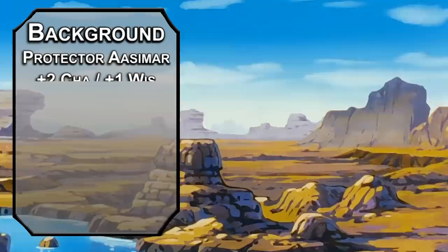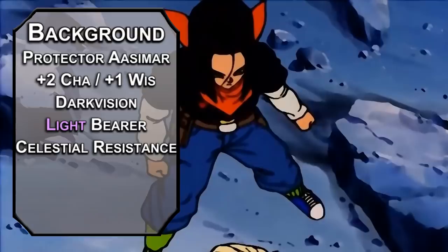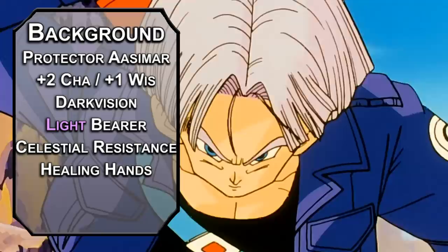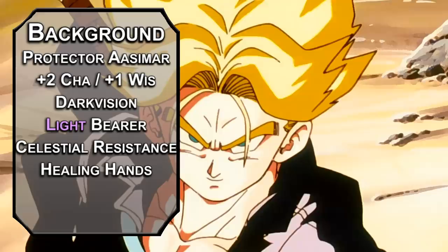You get +2 charisma and +1 wisdom, 60 feet of darkvision, the light cantrip for Krillin and his bad human eyes, and Celestial Resistance to resist radiant and necrotic damage. Honestly, considering how many Z fighters have this, maybe Ki Blast shouldn't be dealing radiant damage. All Aasimar get Healing Hands to restore HP equal to your total level as an action — you can get a Senzu bean even if your dad won't give you beans. Build your own background for Arcana and History proficiency called the Marty McFly Background so you can go back in time.